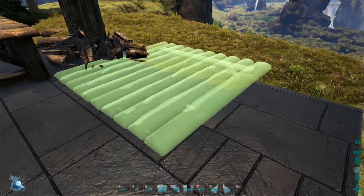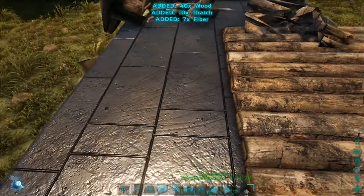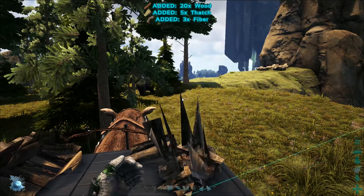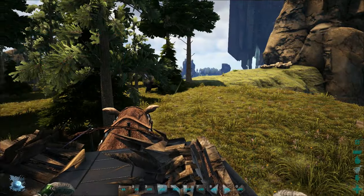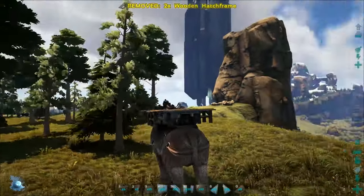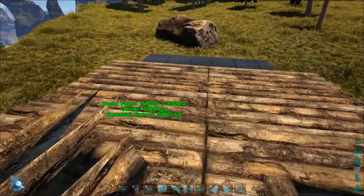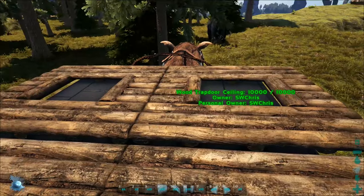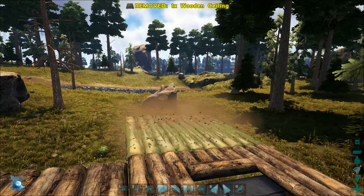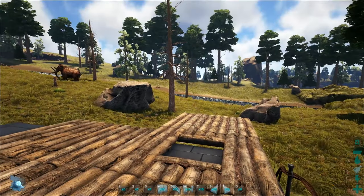We're going to place this platform foundation right here, then get rid of the temporary one. Place a platform right here. Next, get rid of this wood pillar, and then we're going to take some hatch frames. These hatch frames are just to make it easier for you to pilot the Paracer when the base is built, because using this method you can't pilot the base through the foundations. Now that we have these two done, put a ceiling here and a ceiling here — and we are ready for some greenhouse glass.